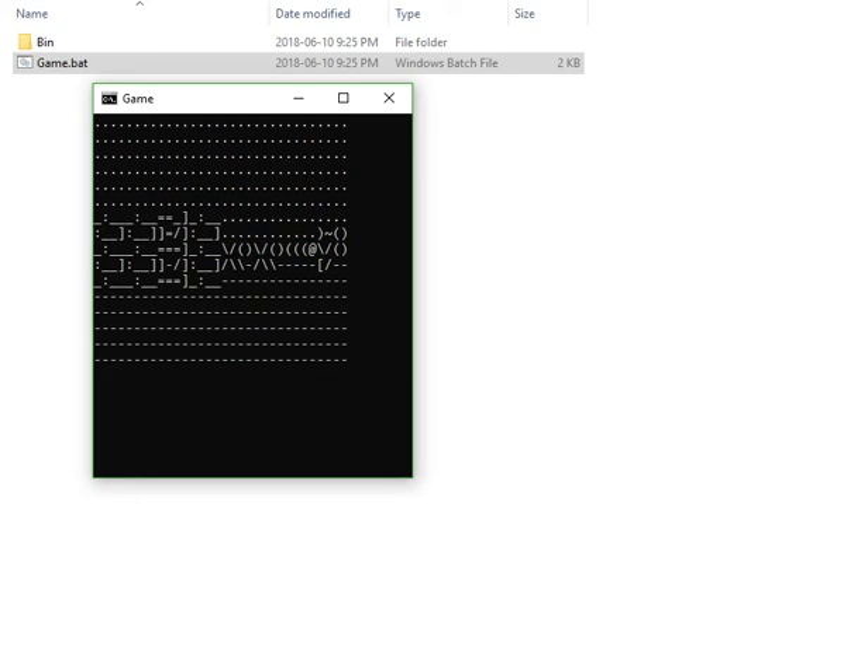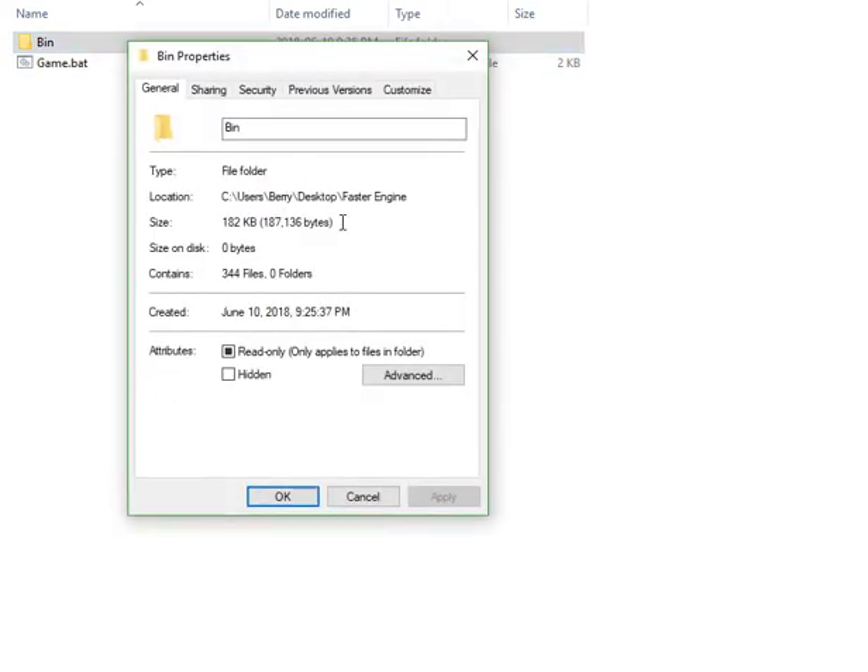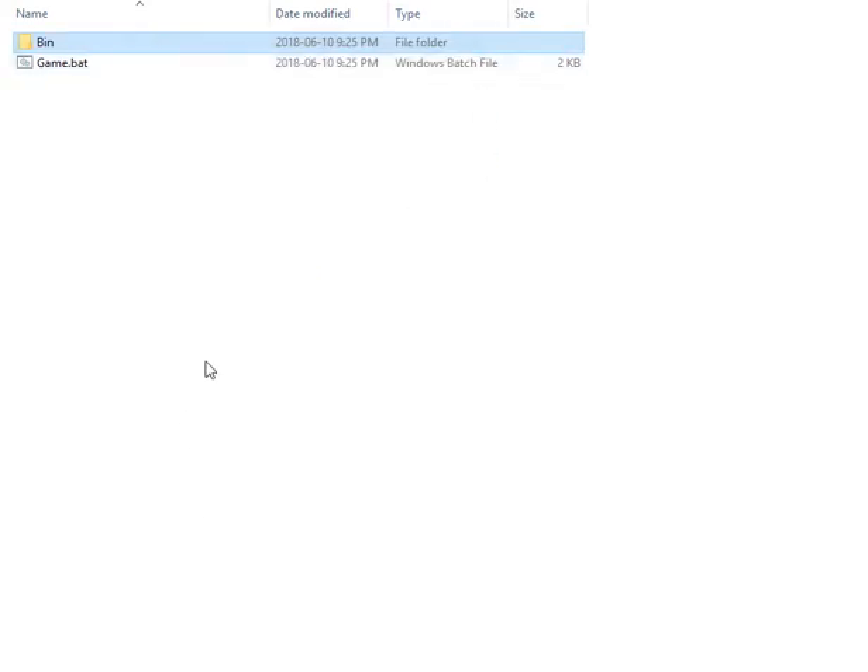If you have moving objects, for every single moving object you need a separate render for every single place it's going to move, which obviously increases the file size. Because this thing is around 182 kilobytes — that's too much for just a small game like that.